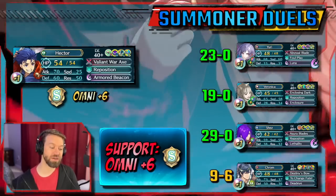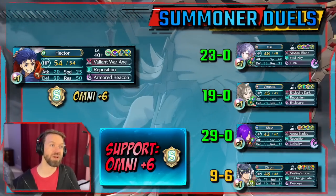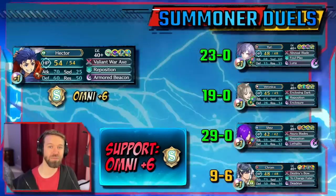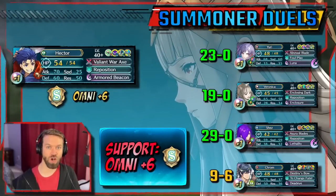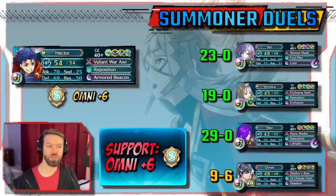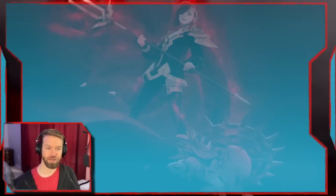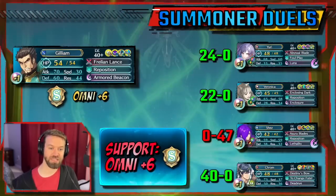Understand that there isn't an armor alive that can take a Catria ball — Catria is the great equalizer. If Veronica has Triangle Attack, things are just over; same with Chrom and Yuri. But that's every single armor. Hector is fantastic — big surprise. Gilliam is really interesting because he has a lot of the same debuffs and Armored Beacon really plays into a lot of his strengths. For Sacred Stones fans, you should be really happy.